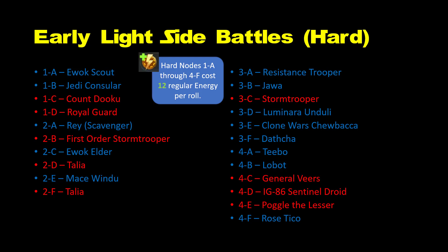Let's start with the earlier levels for the light side battles. We're only looking at hard nodes in this guide because character shards are only available on the hard nodes. Here you can see your light side character options in blue and your dark side character options in red. You'll need solid teams for both. Everyone on this page is available very early and at only 12 regular energy per attempt, so you can get them to higher star levels faster than most characters.